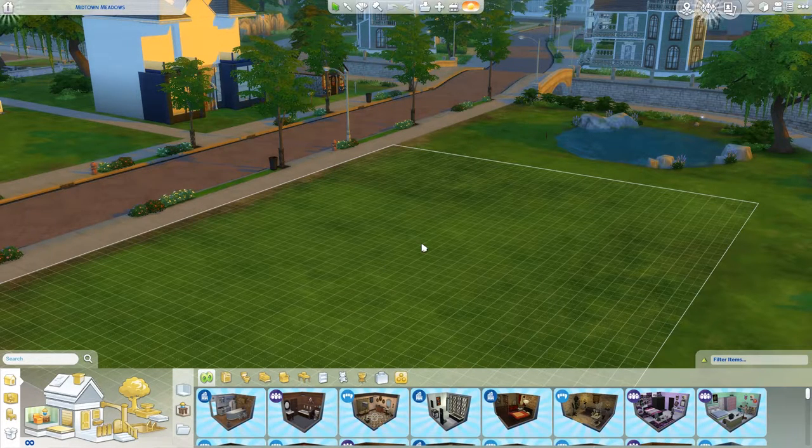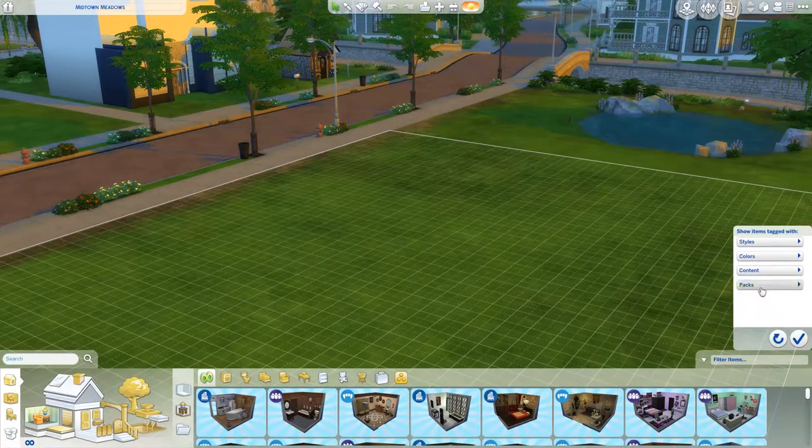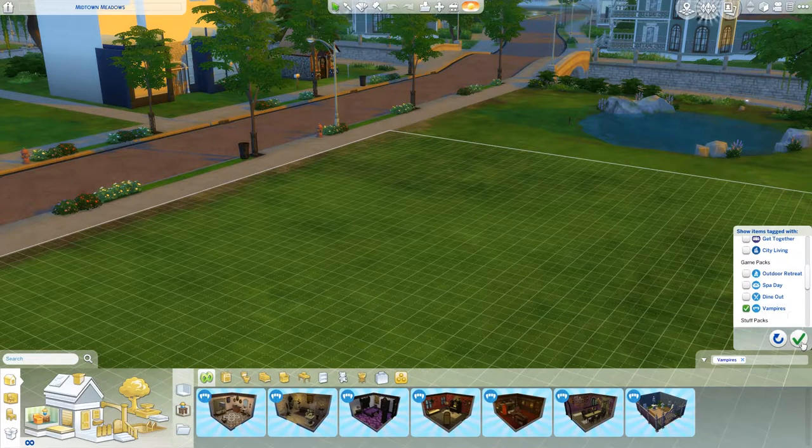So today I'm going to check out everything in Build and Buy mode and basically get really excited because the gothic items look so cool. So first up, I'm going to go have a look at the brand new starred rooms. I'm going to filter it by the brand new Vampires Game Pack.